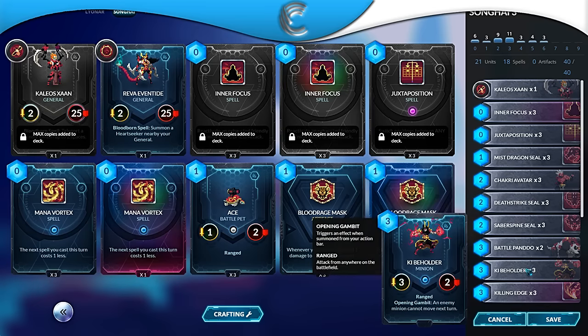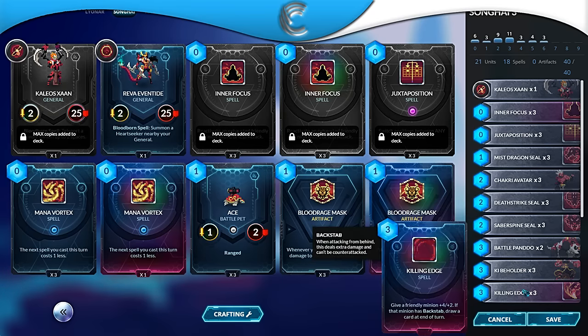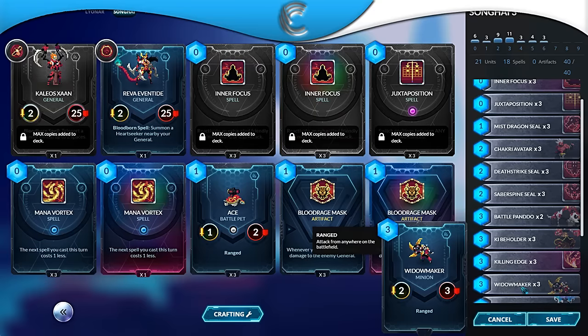Three Kibble Holders — really good in this matchup because it makes an enemy unable to move for a turn, which is super strong when you need that just to stay alive. Kibble Holder works with Inner Focus, you can Killing Edge him, there's so many things you can do. Being a cheap range unit is awesome — you can play him starting the game. Three Killing Edges: damage is damage, and that puts out a ton of damage.